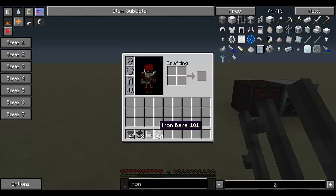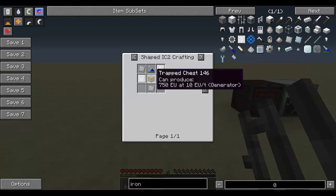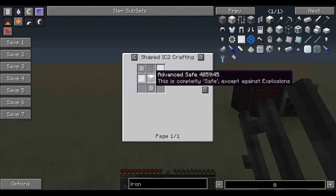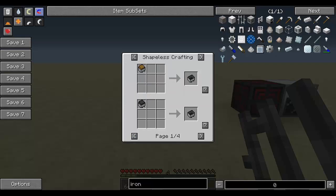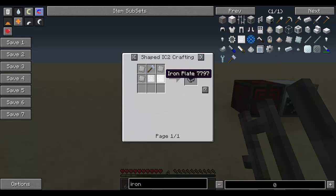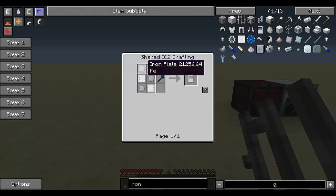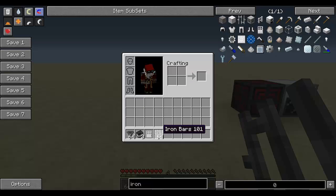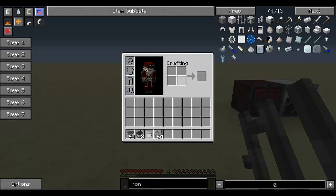More changes to vanilla recipes: hoppers now need iron plates, a wrench, and a chest. Mine carts need iron plates and a hammer. Iron doors need iron plates and a hammer. And iron bars need iron rods — which we just talked about how to make — and a wrench.